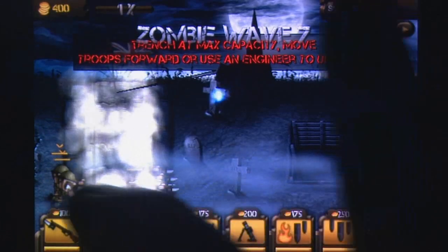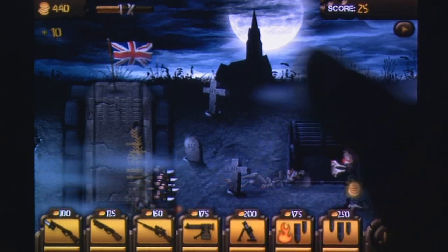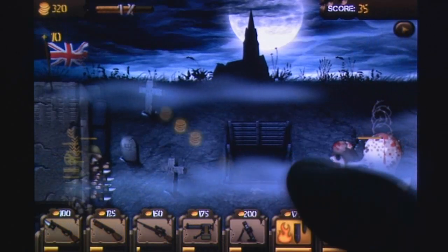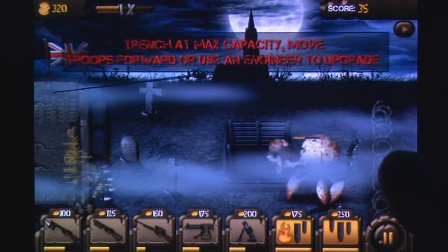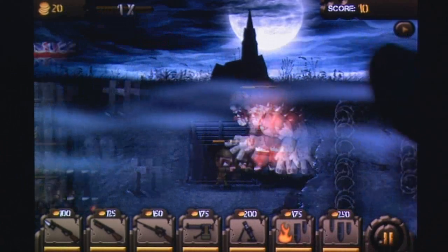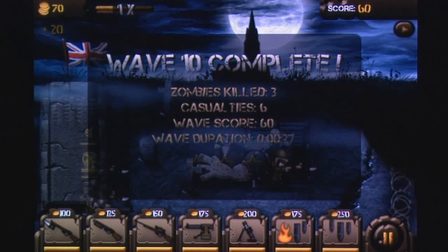The basic gameplay from Trenches remains the same, with players deploying units onto the field and directing them to various trenches where they'll have to destroy increasingly difficult waves of enemies. Each unit features unique benefits that only get stronger as they receive upgrades from their kills. Instead of constantly earning cash, players must collect cash dropped from zombie corpses, limiting the amount of cash on hand.